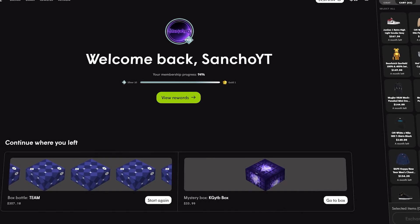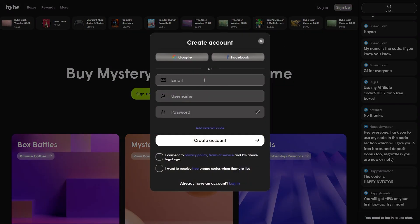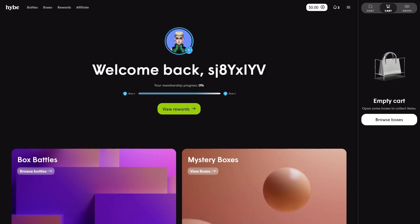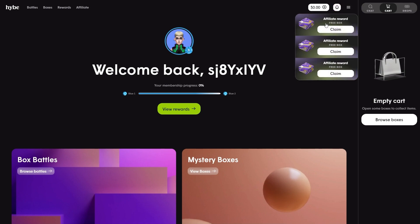Sorry for interrupting the video — I just want to let you know how you can get three free mystery boxes on Hype. First, go to hype.com or use the first link in the pinned comments. Click to sign up, fill out your information or create the account with Google. Don't forget to add referral code 'sancho', then click 'Create Account'. Once your account is created, you'll see three free affiliate reward boxes in your notifications — go ahead and open those.